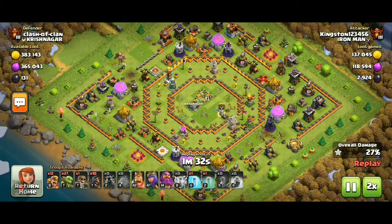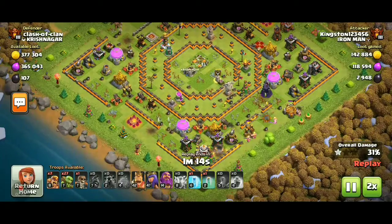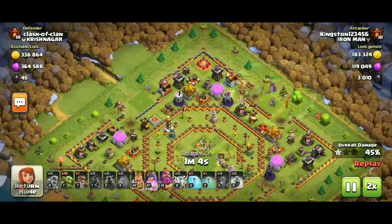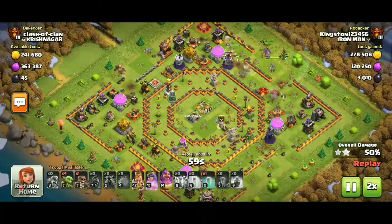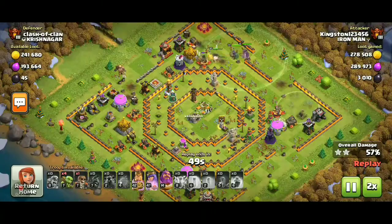I removed some outer defenses with hogs — wizard tower, archer tower, expo, etc. Then I cleaned up with super barbarians and king and queen heroes. About 26 super goblins died due to wizard tower, but that does not matter with the invisibility spell available.